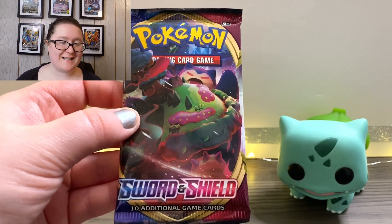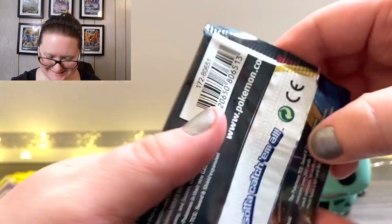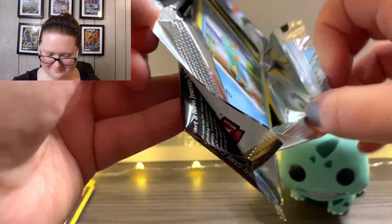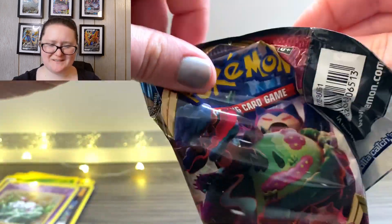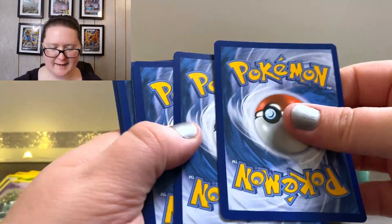We are on the last pack of this tin — it's a Sword and Shield pack. Let's get into it. I opened it perfectly. There's our online code going off to the side.